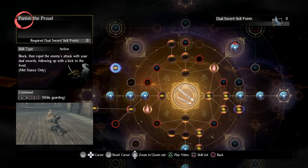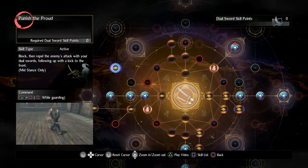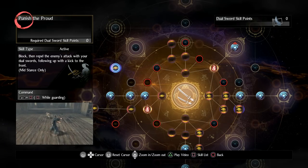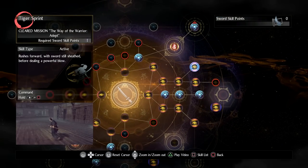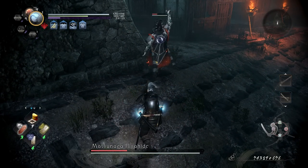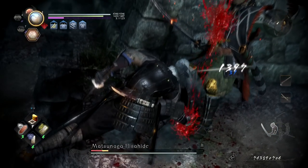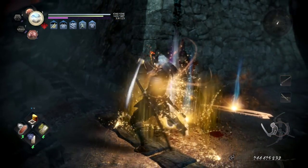This leaves one big advantage for mid stance: the active skills I'm free to assign to it. Because I'm never going to use Iai Quick Draw in mid stance, I can put something else there. For example, the dual swords hidden skill Punish the Proud — a great parry skill for mid stance that knocks enemies down. The problem is transitioning directly from this into Sign of the Cross or weapon switching into Iai Quick Draw, since the enemy is knocked too far away. But because I rarely use Iai Quick Draw in mid stance, I can put another skill there that reaches the enemy — for example, Tiger Sprint. After landing Punish the Proud, transition directly into Tiger Sprint, run towards the enemy, slash them, transition into Sign of the Cross, then either change stances and continue with Iai Quick Draw or stay in mid stance to land a parry. Each stance should be like a completely different play style that allows you to bridge all things together.